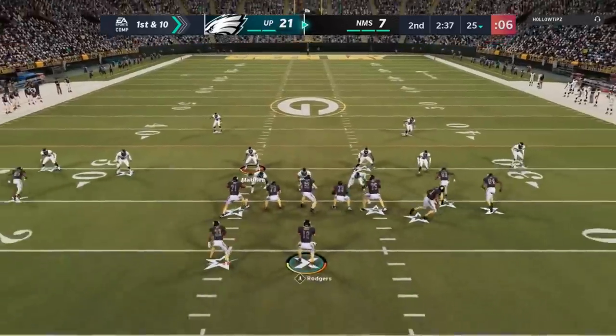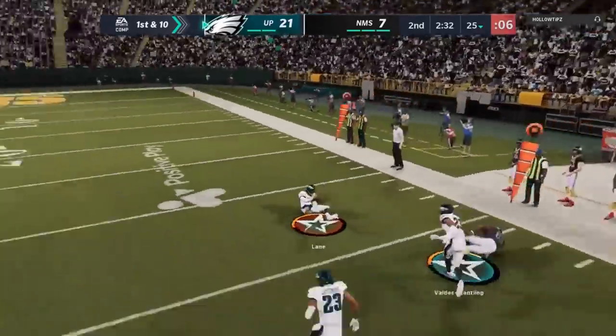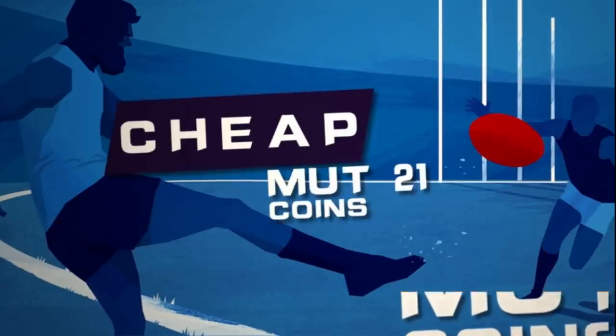Let's get started. Need fast, cheap, reliable Mud Coins? Go to MMOXP.com for the cheapest coins on the market, and use discount code MONEYSHOT for an additional 5% off your next order. Link in the description below.